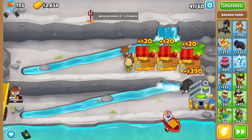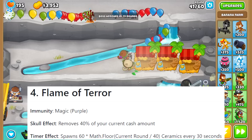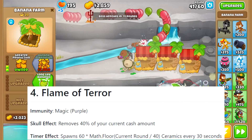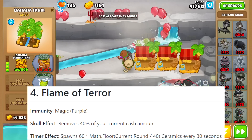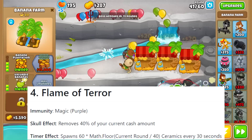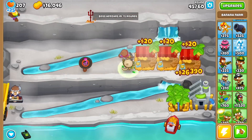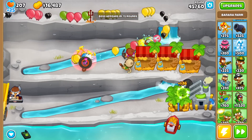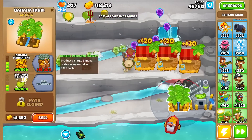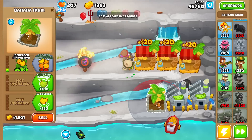Coming to Tier 2, I should explain what the Flame of Terror does. So it's immune to Magic Towers — purple. Although Magic versus Purple Immunity is a little different, because Dread Balloon has a Magic Immunity but not every Magic Tower is immune to purple. Looking at the Skull Effect: it removes 40% of your current cash amount, so it's important to not have any cash on hand when it's in. On top of that, its timer effect is kind of like Lunarious — on a timer it spawns 60 of this ceramic every 30 seconds. It sounds pretty manageable if we get a tower that can defend that chunk of ceramics as well as deal good boss damage. I'd say Avatar of Wrath, but that is a Magic Tower, so we might need to think differently — maybe something like the Sky Spreader. Obviously a MAD would work, but I think people would enjoy it more if I went for something a little outside of the box.